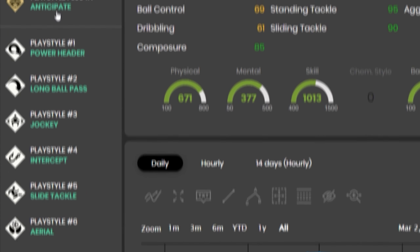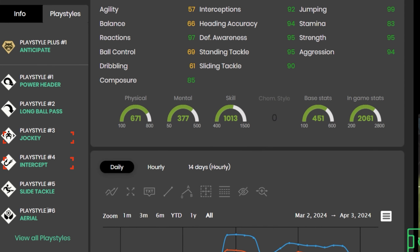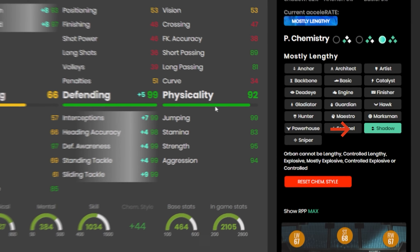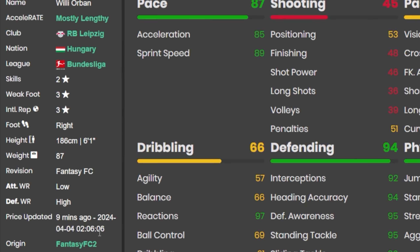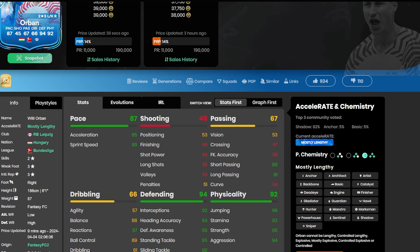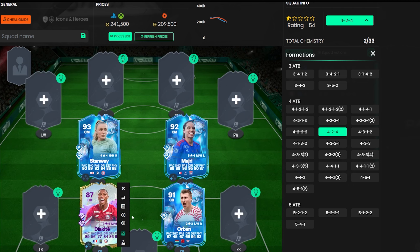Orban is low/high, perfect for a center back. He's six foot one with the Anticipate playstyle, plus Jockey, Intercept, and Aerial. He's got 95 defensive awareness and 89 sprint speed — put a Shadow on him and you've got near-maxed sprint speed and defending stats. He does lack a little stamina but that doesn't matter for a center back. He's got the reactions and composure to show for it, and being low/high means he's always in position at the right place at the right time.